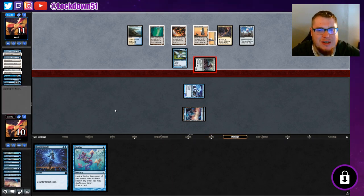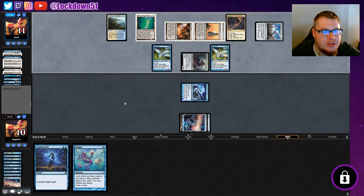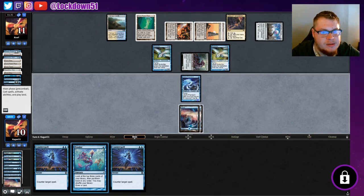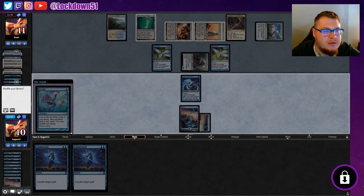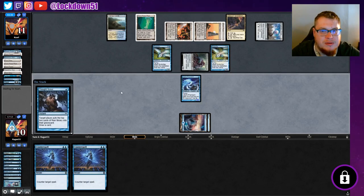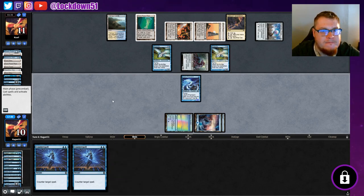We still have their Mold Drifter, and now they've got two. We're pretty screwed. We've just got counter spells. Let's Ponder, then Brainstorm — we'll shuffle, Thought Scour, draw a card. We drew a Lonely Sandbar — we're basically done. We can't attack and can't win this. That's all right, we'll go to game three.